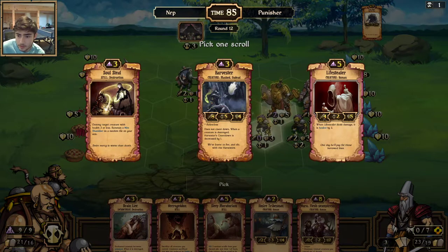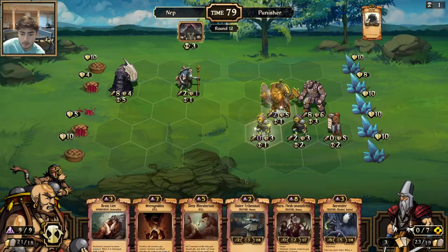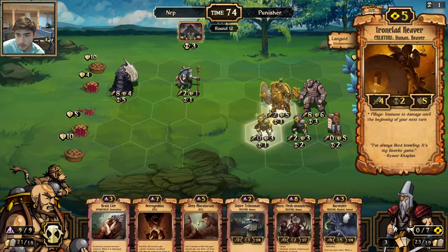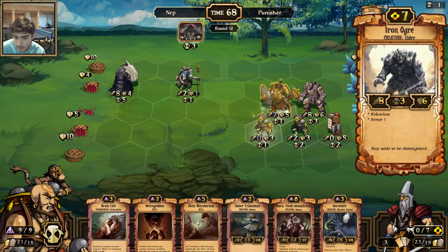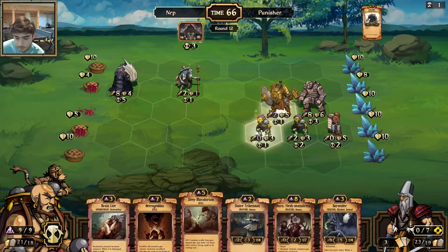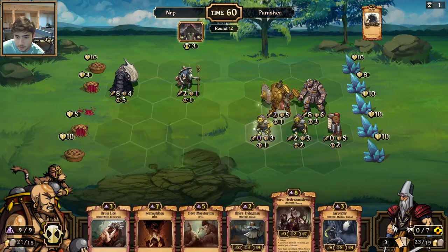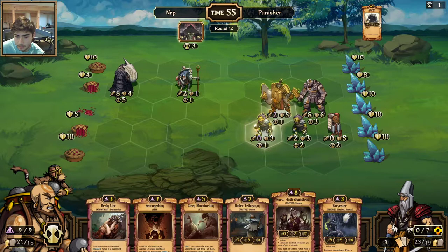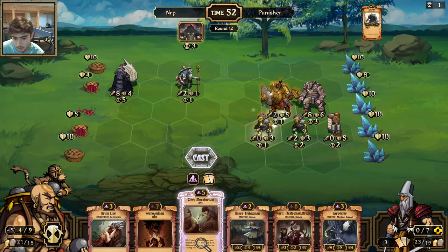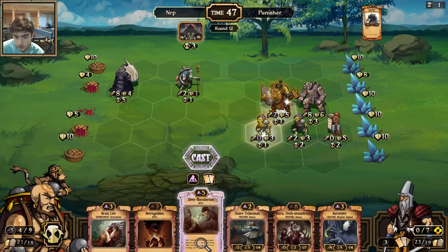Is there anything to Soul Steal? I don't think so — so I'll keep the Harvester. There's a Nuru. If I Harvester Necrogeddon or Trizin Necrogeddon I can kill that, but I don't think that's worth it. I'm afraid of that guy attacking either way. I'm not going to get an attack off with a Nuru I don't think. Let's Sleep Moratorium, see if I can get something. I could go with a double Brain Lice. I'm just going to take the Oblivion Seeker.